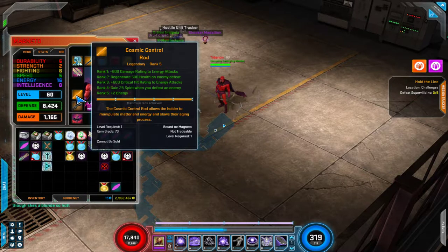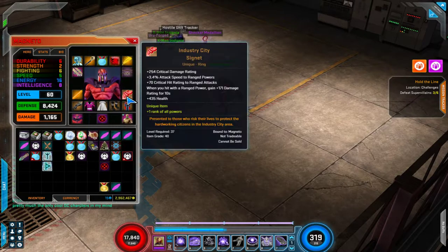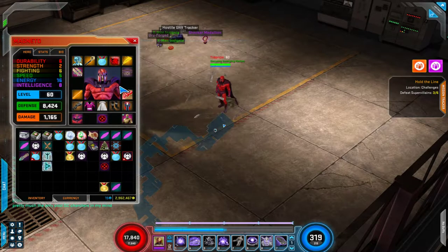For the legendary, I went with Cosmic Control Rod. It seems to be pretty on par with the Gungnir. You can see there's lots of great things for him — you can pretty much choose whatever you want. I don't have a level 60 Industry City Signet, but this is a perfectly good item, especially a level 60 version. Even this one has decent stats on it.